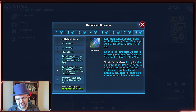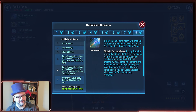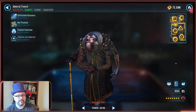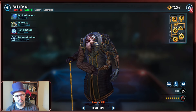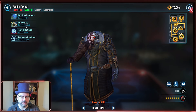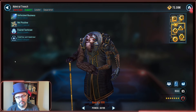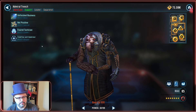Let's talk about his basic: Unfinished Business. Deal special damage to target enemy and shock them for two turns. If the target was already shocked, stun them for one turn. During Trench's turn, allies with Tactical Supremacy gain a heal over time and a protection over time at 10% for two turns. From the unique, whenever an ally is taking damage, he has a 50% chance to gain 100% turn meter. You can have him decently fast — you don't need to push him extraordinarily fast because of this, but you don't want to rely on a coin flip either.